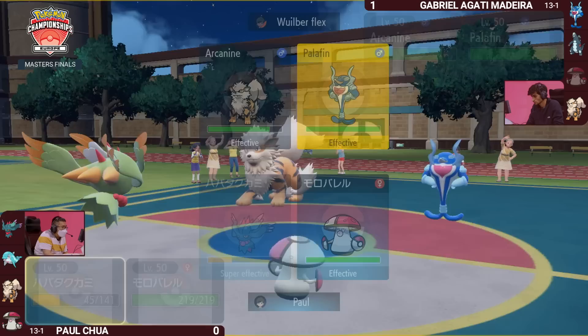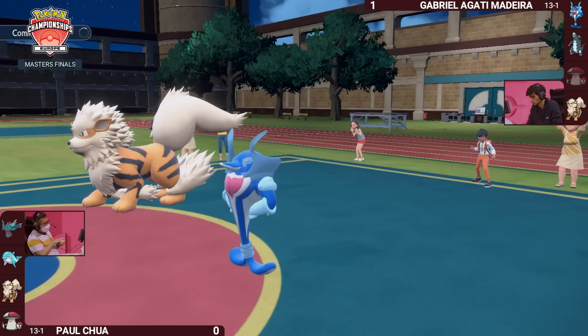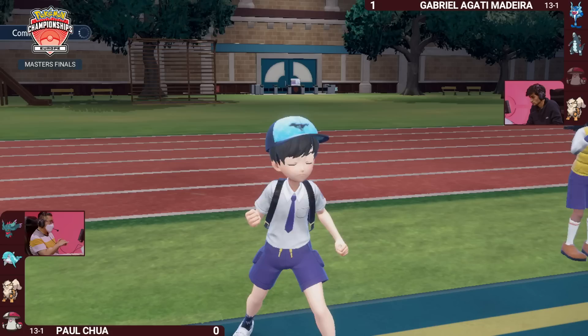Really nice to see the Arcanine going straight onto the offensive trying to get rid of Fluttermane. Paul is using it to great effect though — those Shadow Balls are certainly still applying a lot of pressure. It's a great move to lock into with Choice Specs, and despite Baxcalibur being off the field for now, it's allowing Fluttermane to stay on the field and keep pressuring damage. Taking a Pokemon to roughly half softens it up enough for something else Paul could switch in to secure the knockout.